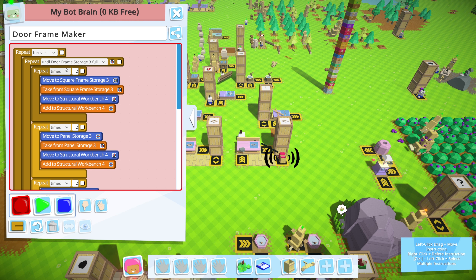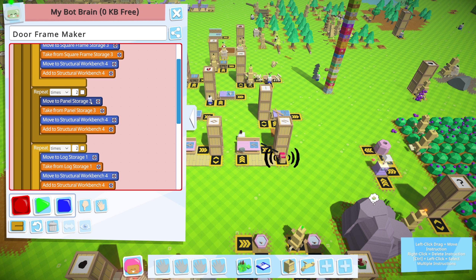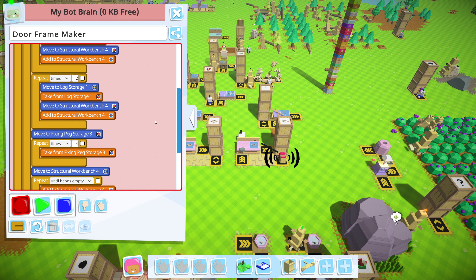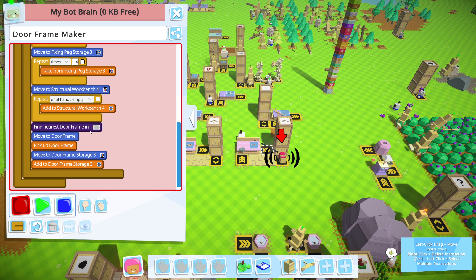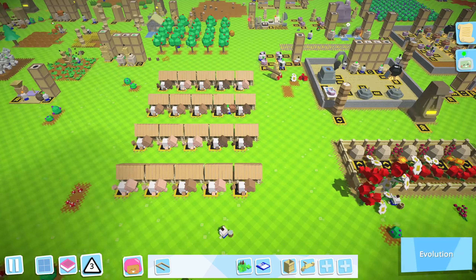Let's walk through the full program: loop until the crate is full - go to square frame storage, take it, move to workbench, add it - do that twice. Go to panel storage, take a panel, add it - do that twice. Same for logs. Move to fixing peg storage, take four, move to workbench, deposit all four. Find the completed frame, move to it, pick it up, add to storage. That should be good.